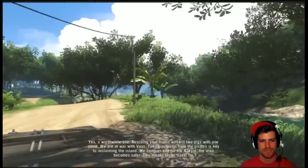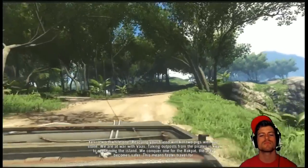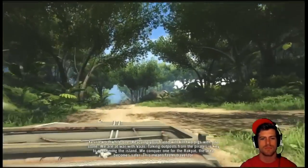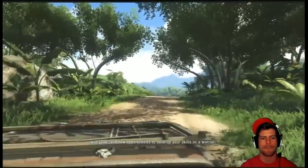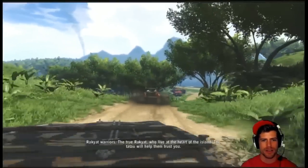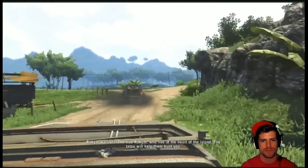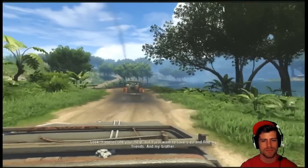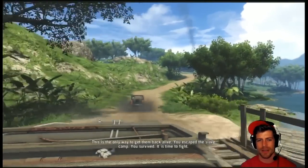Rescuing your friend will kill two pigs with one stone. We are at war with Vaas. Taking outposts from the pirates is key to reclaiming the island. We conquer one for the Rakyat, the area becomes safer. This means faster travel for everyone. New opportunities to develop your skills as a warrior. Look, I appreciate your help, but I just want to save Lisa and my friends. You're not going to be able to save them without the Rakyat. Be smart now.